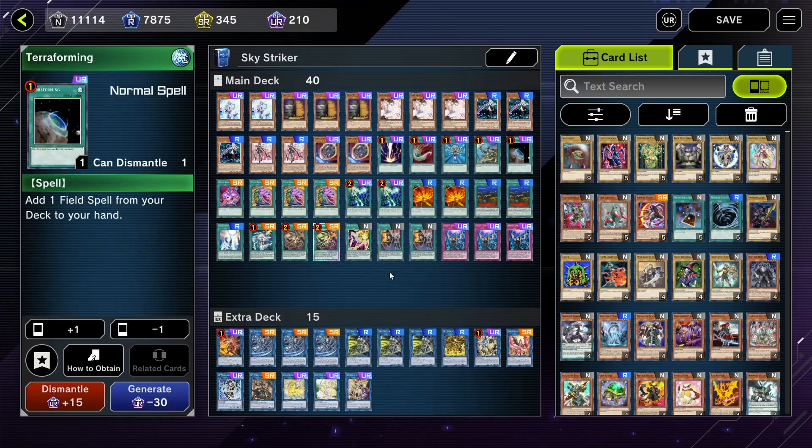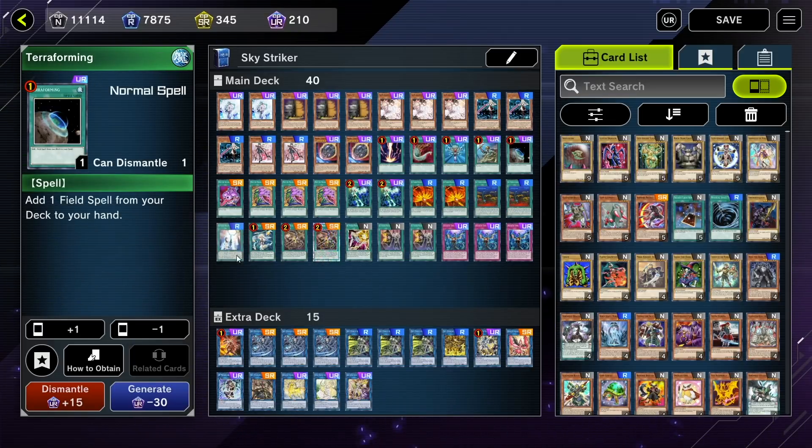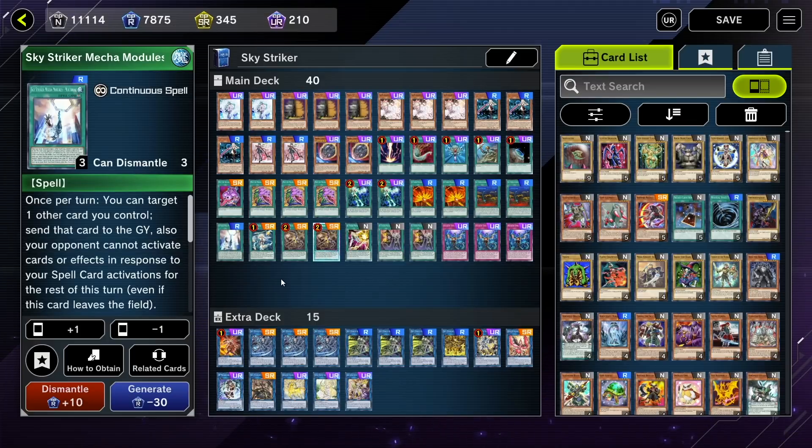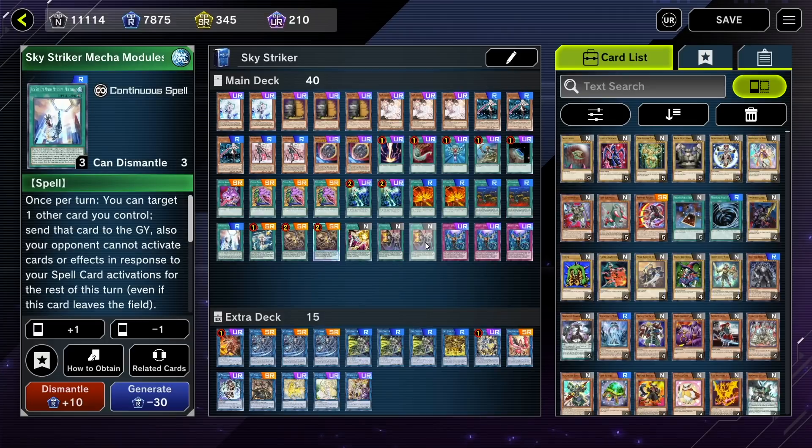New additions to this deck from the last version are going to be the addition of Terraforming. I dropped one copy of Multi-Role from the main deck — I was playing two — and dropped one copy for Terraforming. Multi-Role is a card that is good to have too, and I honestly considered dropping Shark Cannon's second copy instead, but I think Shark Cannon is actually a good tech in this meta. The banish effect is very, very good against pretty much all the top decks right now. Multi-Role is not that great of a draw, it's a bit clunky. It is a good card, don't get me wrong, but you typically just want to search it out early on and then you don't need it after that.